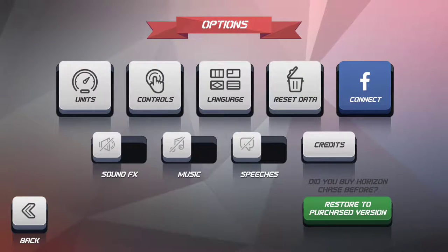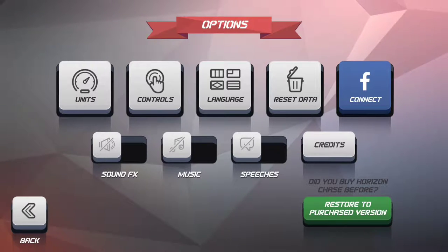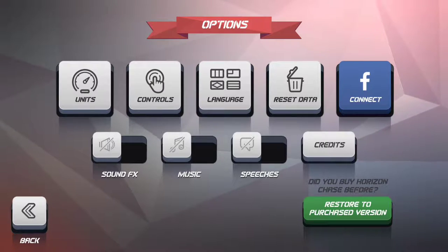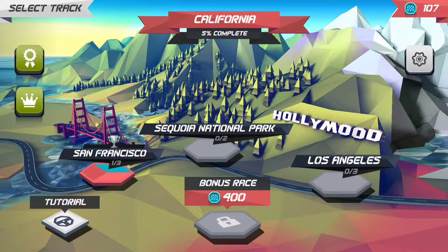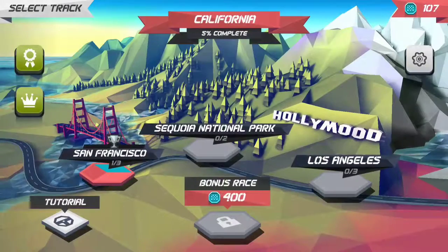You can also set your language, connect to Facebook, and adjust various settings. There's a button that says 'restore to purchase version' — the free version available in Google Play and the iOS App Store gives you five tracks for free. If you want the full version with more content, you can pay for it. There are also achievements and leaderboards to keep track of your progress.